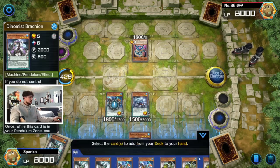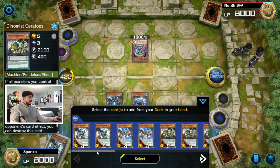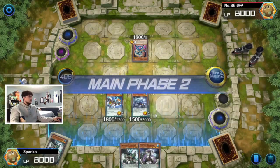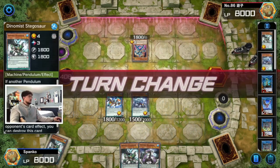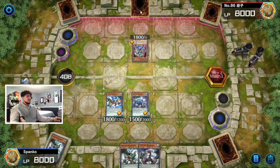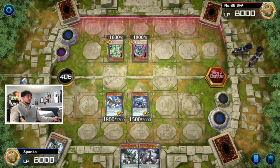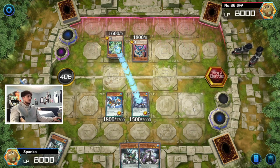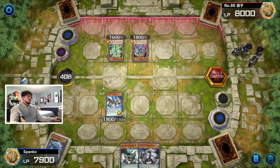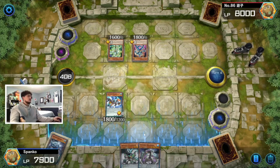Brachion is the six-scale, so let's search a three-scale for next turn just in case. Let's search another Stego — Stego is fine here. Now for next turn we have a three-scale and a six-scale, which is really nice. I'll go into end phase — no big issue, we can pendulum summon these back later with scales set up. He's top-decking and I don't see what he can top-deck to win the game. He might crash for 100 damage, but I don't mind. He chose not to crash and went straight to end phase — we're in a really good spot now with no back row to deal with.